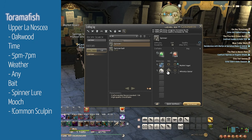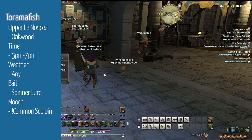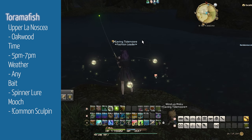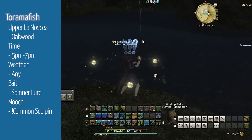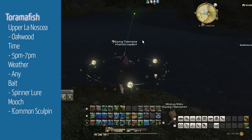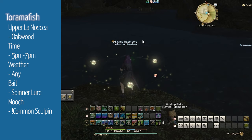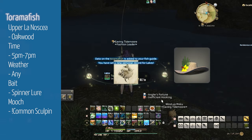Next, we're heading to Oakwood in Upper La Noscea to fish up Torima Fish. It requires a Spinner lure, which you can make with your Goldsmith or buy off the market board — they tend to run about 5,000 gil. Torima Fish can be fished during the hours of 5pm and 7pm during any weather. Cast Patience, wait for a single exclamation mark, and cast Precision Hookset. You're looking for a Common Sculpin to mooch into the Torima Fish. Use Powerful Hookset on three exclamation marks. The Torima Fish can desynth into the Gold Rozelle Capeline.